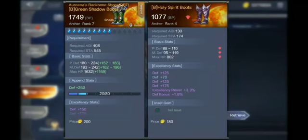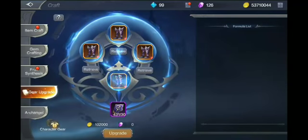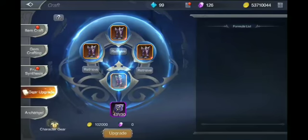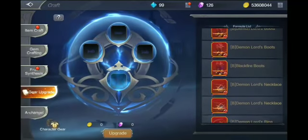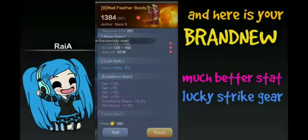What you should do is check first the end product, and this is the end product as you guys can see. When I'm fully satisfied with it, that's the time I click on upgrade. Do not click on upgrade if you don't really like the end product. Here is your brand new, much better stat lucky strike gear. As you guys can see, the lucky strike got fused with the stats that I wanted.